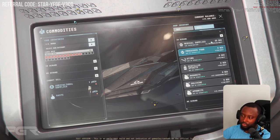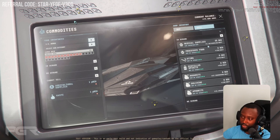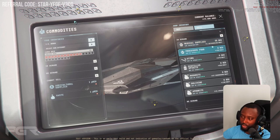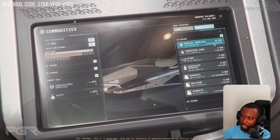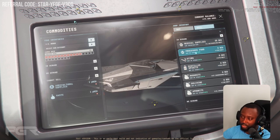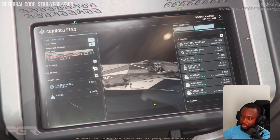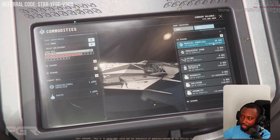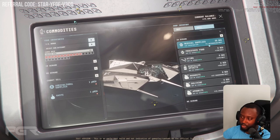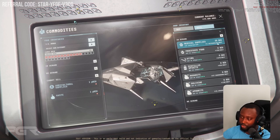These guys are looking for medical supplies for sure. They need 25 SCU of medical supplies, so they have low inventory on that — that's a good profit opportunity. I wonder what the prices are. They're completely out of stock for food though. So they'll pay 150 per unit for food, but for medical supply they'll pay 1,837 — because it says K — per unit.